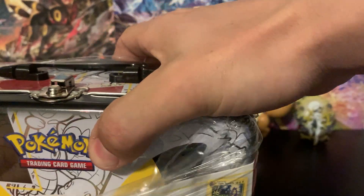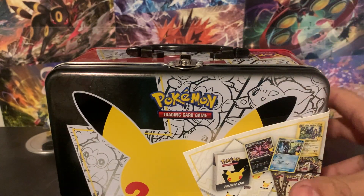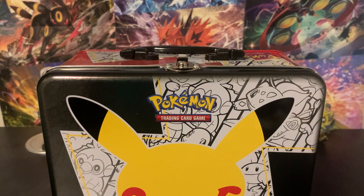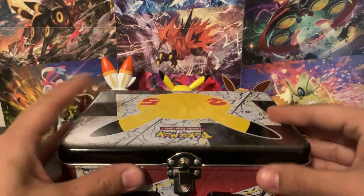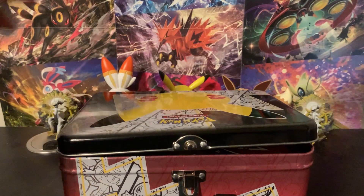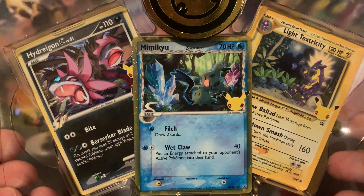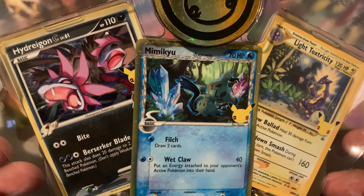There are also two other packs in here. I'm pretty sure they've all been Vivid Voltage and Darkness Ablaze — it might be Vivid Voltage and Chilling Rain that were in the reprints. I can't remember exactly but we're going to find out. When you get this Collector's Chest, you're also going to get these three promo cards to start off with. We've got Mimikyu, Light Toxtricity, and Hydreigon C, level 61.